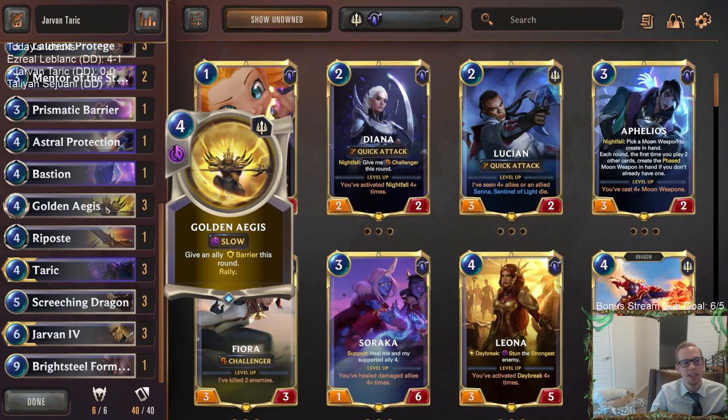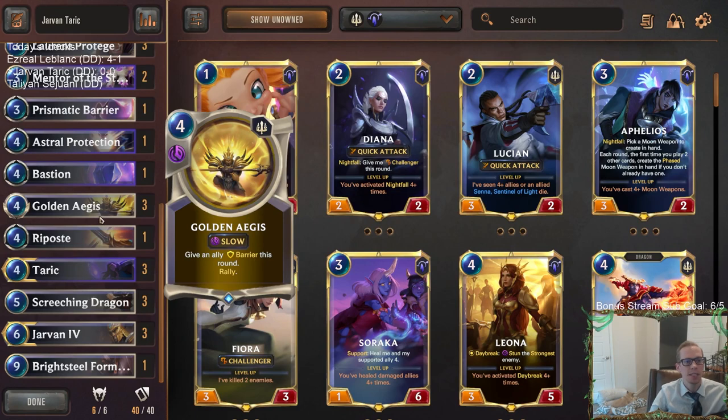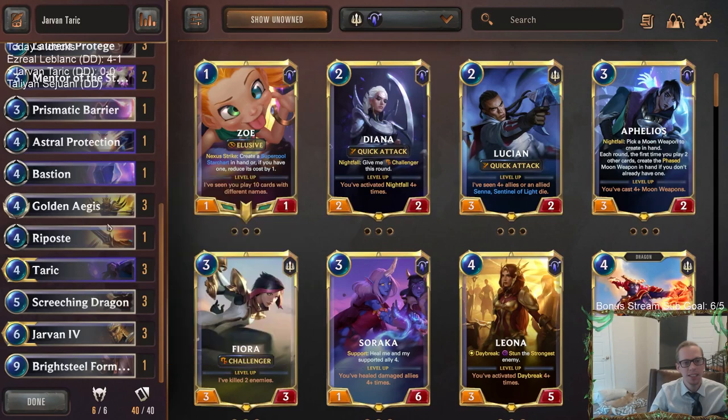So we can have two attacks — basically double rally with Taric and Golden Ages. That's pretty awesome. Even on a turn we already attacked, after combat we can still play Golden Ages and then attack two more times that same round. Taric with Golden Ages — pretty excited about that combination.